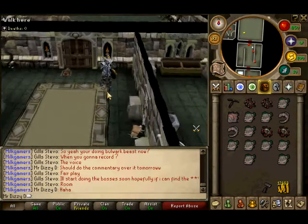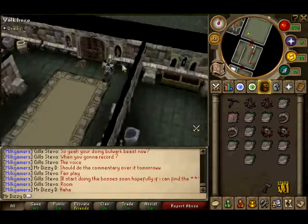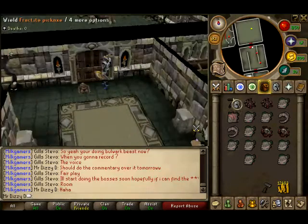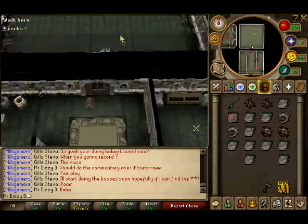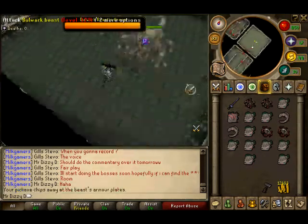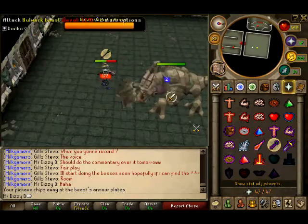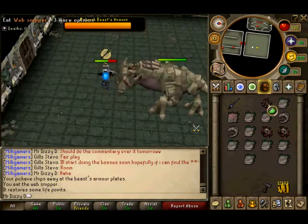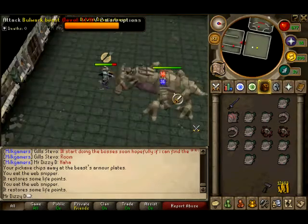Hello YouTube, this is another episode of my dungeoneering bosses guide and this time we've got the Bulwark Beast. You gotta have a pickaxe equipped when you first go in — that's the main thing. He's got armor, as you can see at the top of the screen, and using a pickaxe is the easiest way to get through that armor. Always have a pickaxe and bring a lot of food as well, because he is a beast.